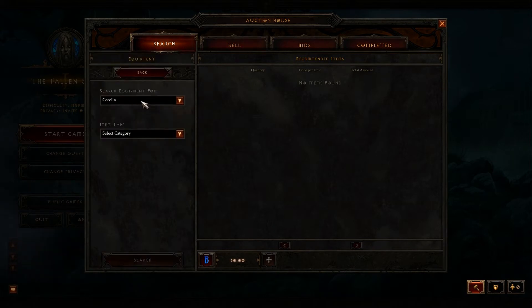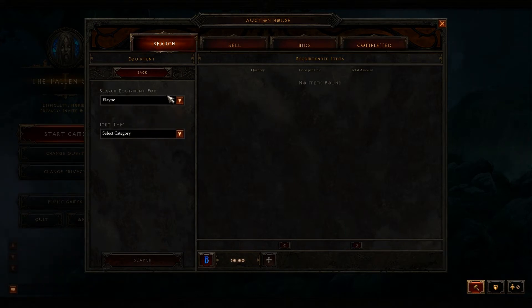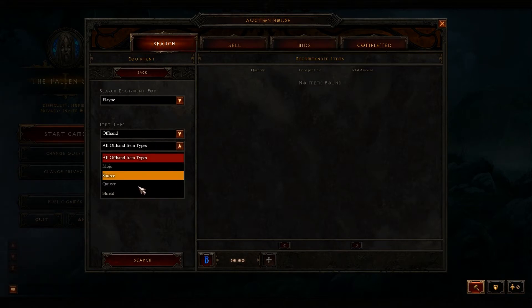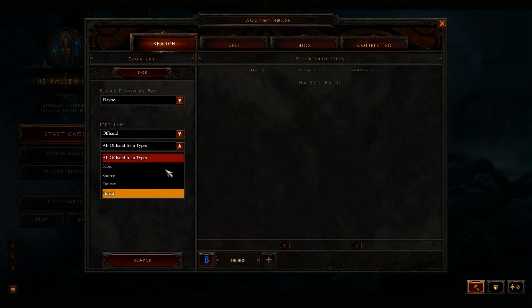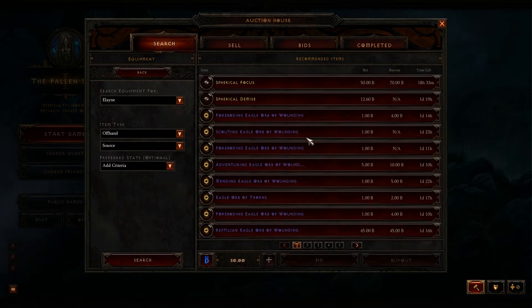You can search for equipment here. You can select your characters, so you can easily search for different equipment. This is my wizard. You can search for off-hand, one-hand, two-hand, or armor. Let's select the off-hand. You can search for all different option types — Mojo, Source, Quiver. Let's do Source and see what there is.